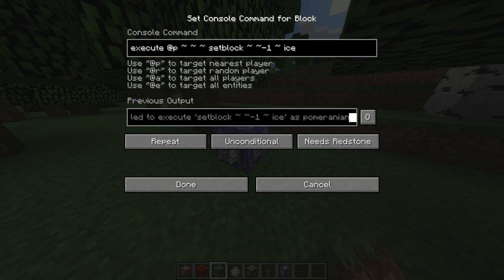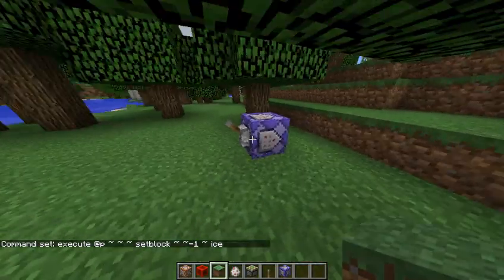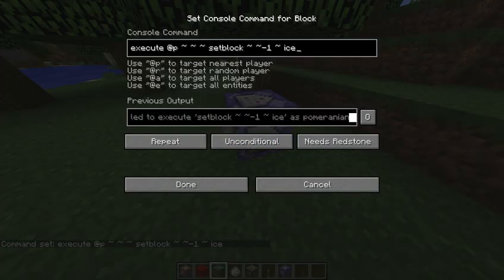So the one command in this is — I'll read it out to you because you can also make this. The one command is: execute at p, tilde, tilde, tilde, setblock, tilde, tilde, negative one, tilde, ice. So that's what the one command is.